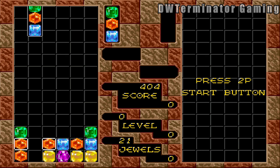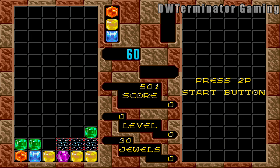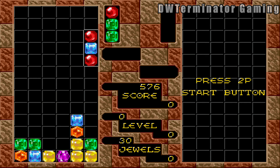The basic idea is that you have these columns of three gems that fall, and you're trying to match three or more of the same color. It can be horizontal, vertical, or diagonal. It's pretty straightforward stuff.